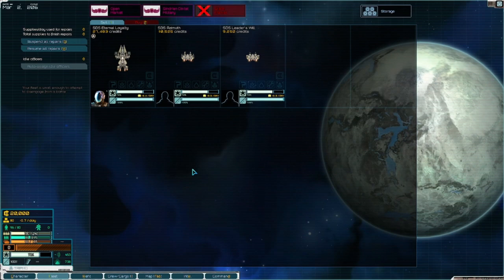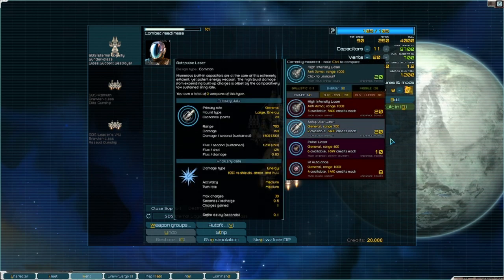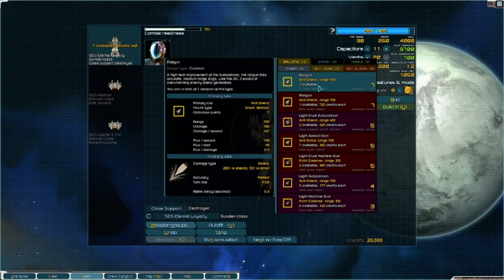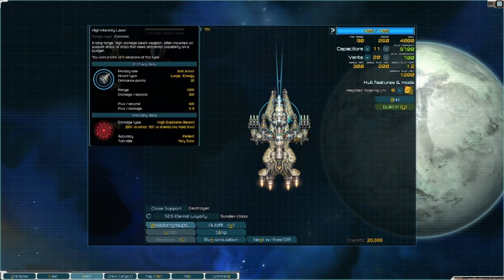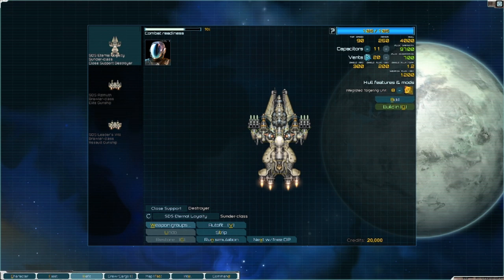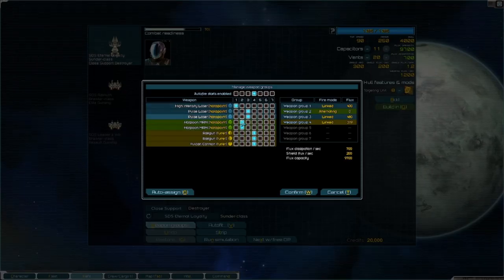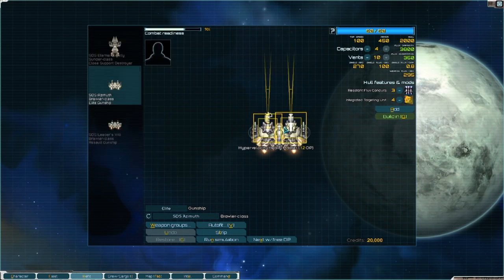Let's take a look at our own fleet - yep, as we expected, two Brawlers. The Sunder is not my favorite. I would like the autopulse laser; rail guns are probably fine. These pulse lasers aren't bad - we'll definitely destroy some shields. We're mostly in the same ranges as everything, it's just not great. High intensity lasers and Harpoons - probably put the autopulse lasers on autofire too.